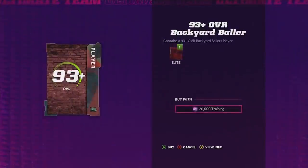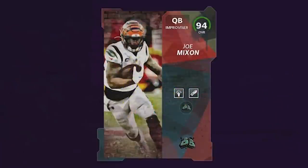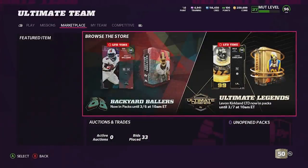Since we already pulled Andrew Thomas we're opening the pack a second time. Give me the light blue animation — there it is! We get Joe Mixon at quarterback, which should be pretty fun to use. Anyways, I'm going to go ahead and create the team, show you guys the lineup, and then we'll go play some House Rules.